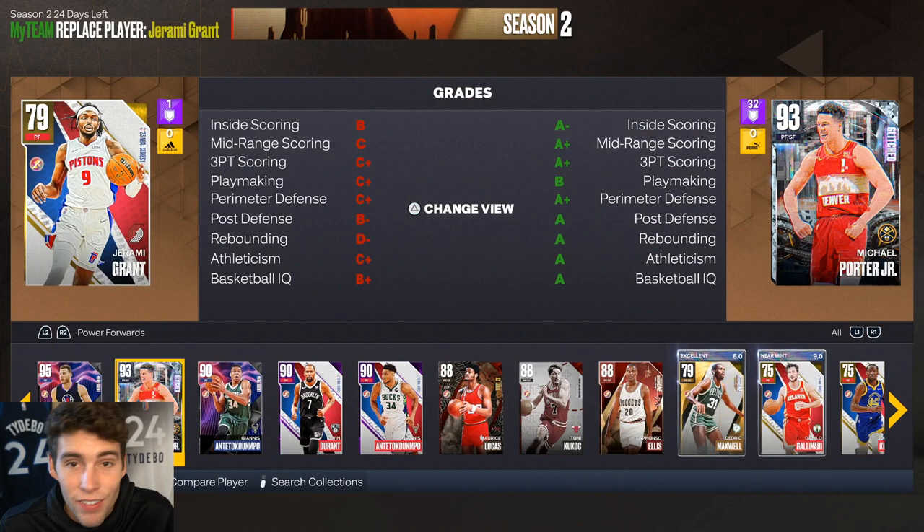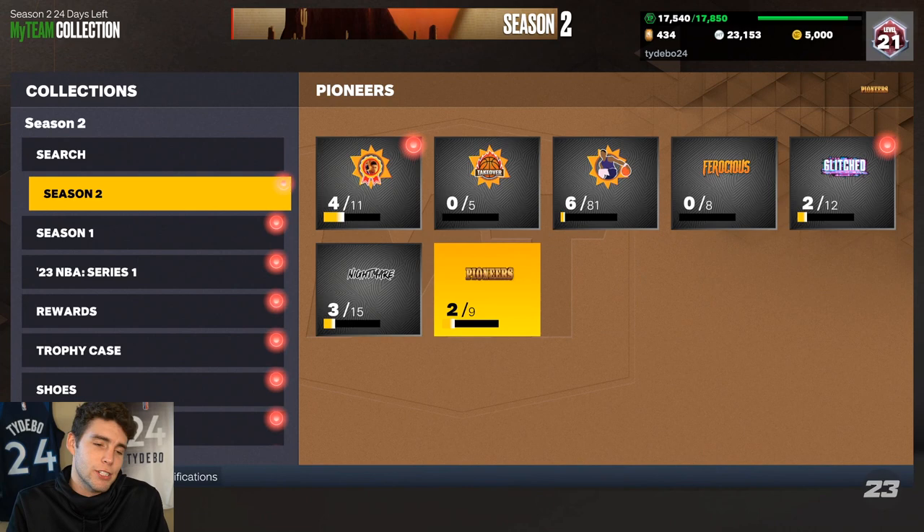If you have the best cards in the game — like Anthony Davis and Tim Thomas as your power forwards — don't waste your time on Jeremy Grant, he's probably not worth it. But for my no-money-spent squad series, he's absolutely perfect.